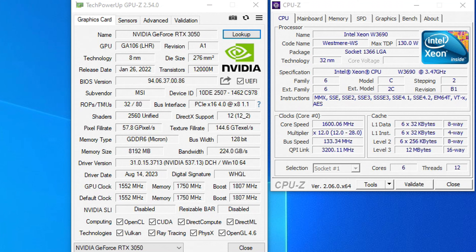We're in today with the RTX 3050. This is a 2022 video card and it's a fantastic video card with 2560 shaders, 8GB of VRAM GDDR6 at 128 bits, with 1552 MHz on the core clock and 1750 MHz on the memory clock.